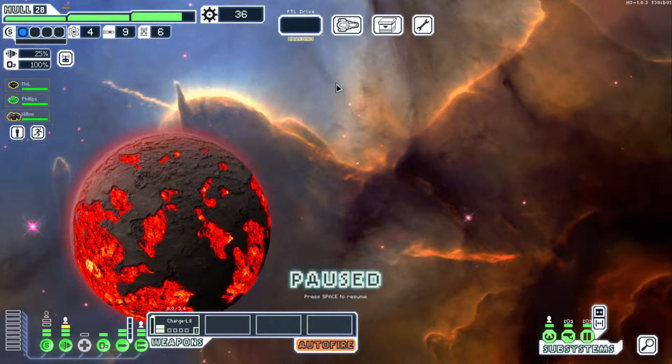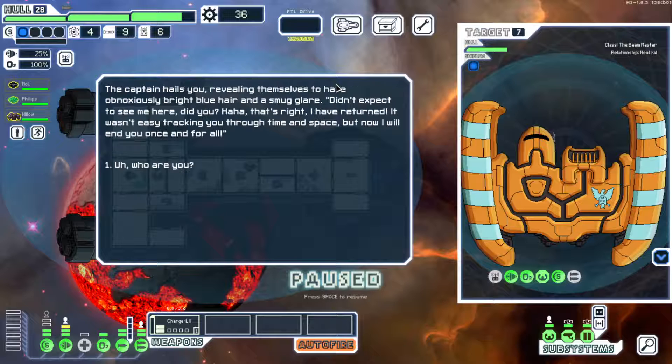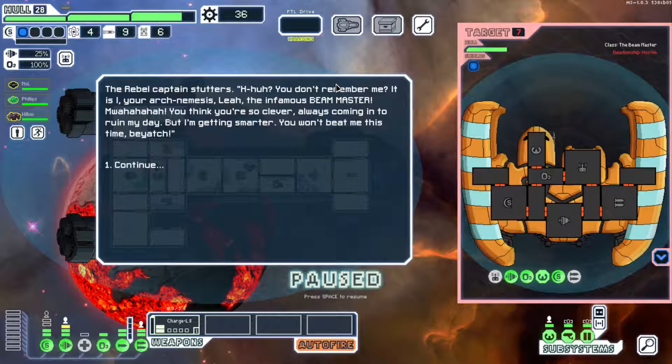We head to the next beacon to see what's next. Looks like a rebel ship is here waiting for us. We can't quite make out what the ship is at first. The captain hails us, revealing themselves to have obnoxiously bright blue hair and a smoke glitter. 'Didn't expect to see me here, did you? I have returned. It wasn't easy tracking you through time and space. But now I will end you once and for all.' 'Who are you?'